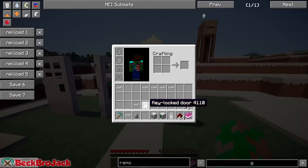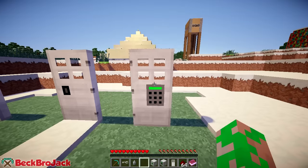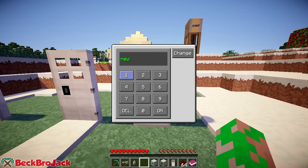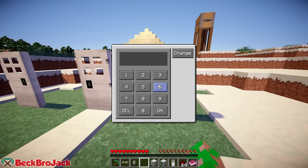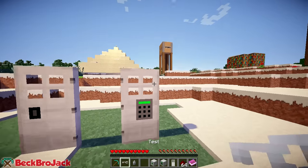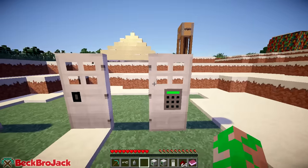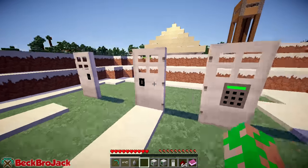And same thing with this door — I cannot break it, which is really awesome. It does not work with a redstone signal; it only works if you put in the code or use the key. Now let's move back. The recipe for the coded door is pretty much the same as the key lock door — you need iron ingots, obsidian, and a redstone in the middle. And to get the remover, you need five iron ingots, redstone, and a flint and steel. The best part is that you need to open the door to actually get it, so somebody can't just remove your doors without knowing the passcode or having the key.